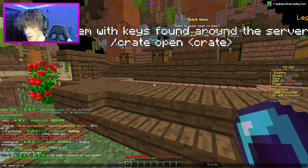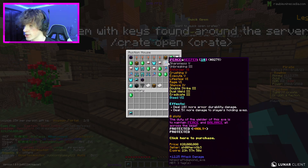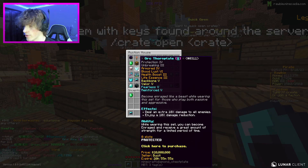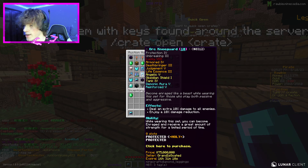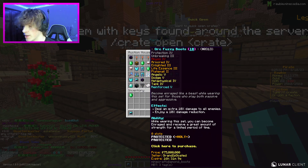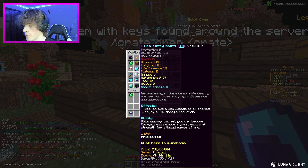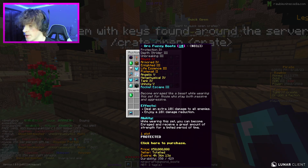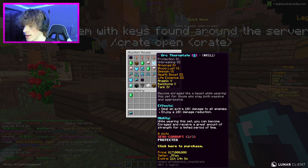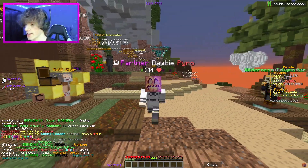A peacekeeper is 50 mil, but there are some for 20 mil — I might buy one. There are two pairs of boots and leggings here. I think these are supposed to have abyss on them. I only have 112 mil right now so I need to be careful. I also need a chest plate — I'm not sure there's one on the AH right now. These leggings are only eight lores so I'm not sure if they're built correctly.